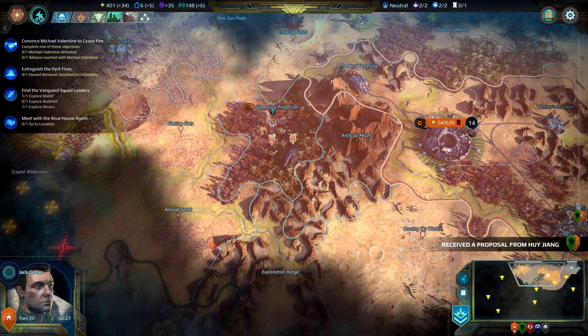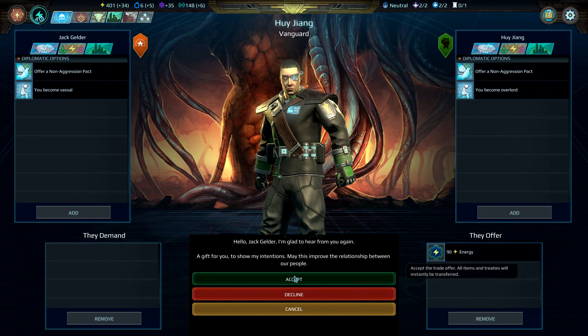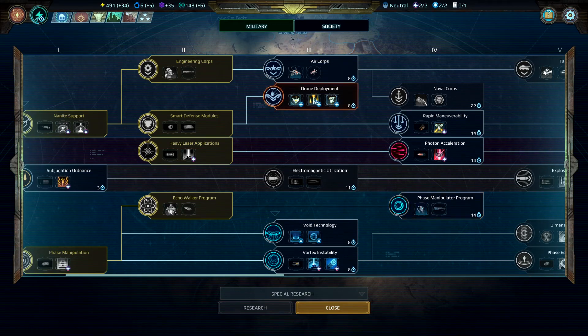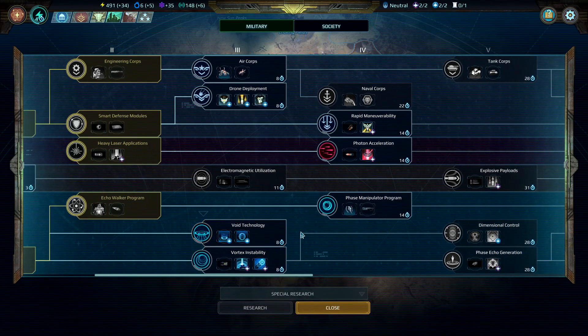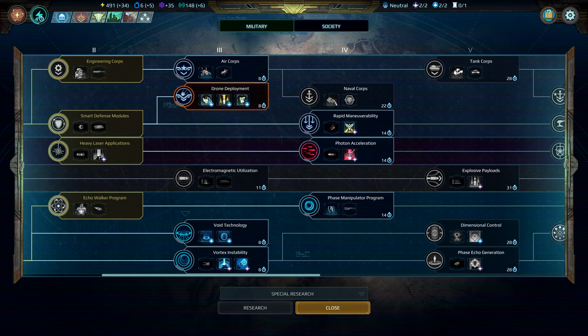Turn two — a proposal. They offer 90 energy, a gift. Yeah, give me the gift. Echo Walkers are nice, but I really like ranged units, so let's go for those to unlock more ranged things. A localized void rift, void barriers — that's going to be interesting. Air corps — the gunships are not that bad actually. Naval corps, frigate, tank corps — that's where we want to get to.